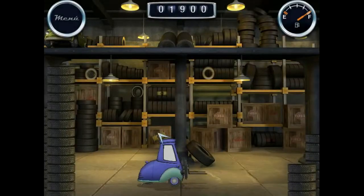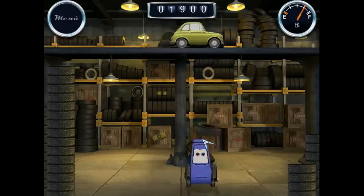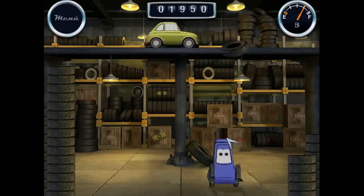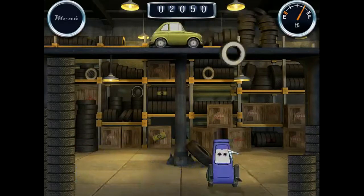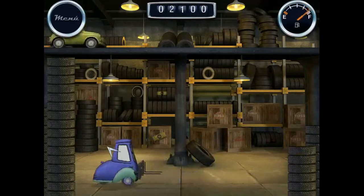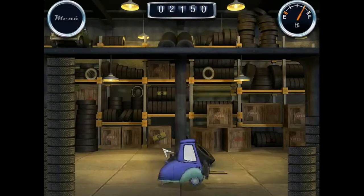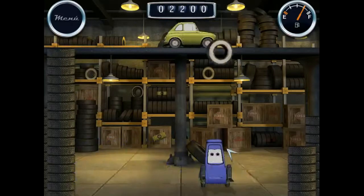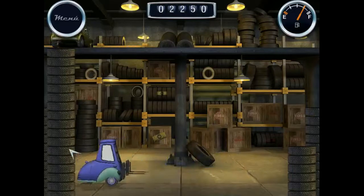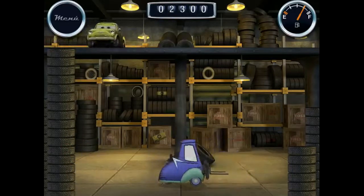Level 4 — and once again we let go of some tires. If you notice, they're getting faster and faster. We have one less life to care about, so we can let go of one tire, but then again this is also a very risky proposition.